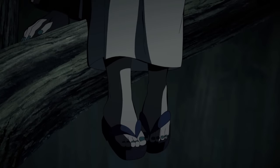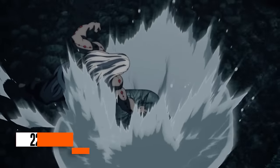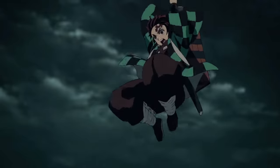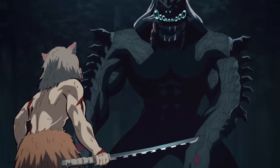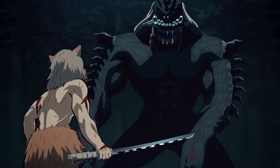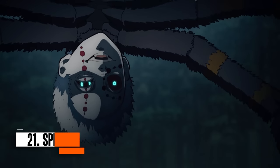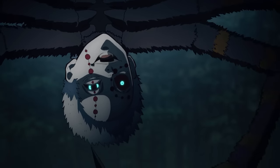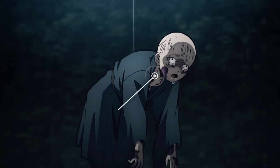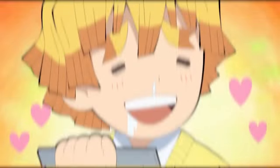Moving further down the Demon Slayer timeline, we come across the Spider family. Since Rui had shed his blood to his so-called family, they all gained unique traits from him. The father had obtained superhuman strength and insane durability, taking on attacks from Inosuke and Tanjiro head on. He possessed the ability to shed his outer skin to transform into a more powerful form with increased physical power and regenerative abilities. The Spider demon son's ability was known as Poison Sputum, which allowed him to spit out venom that dissolved whatever it touched.